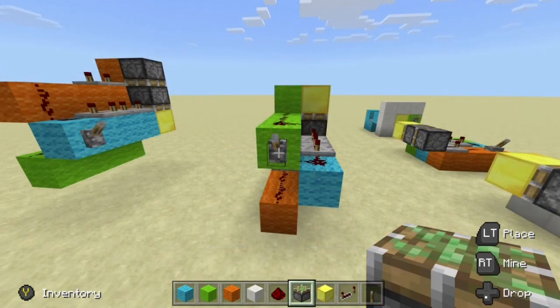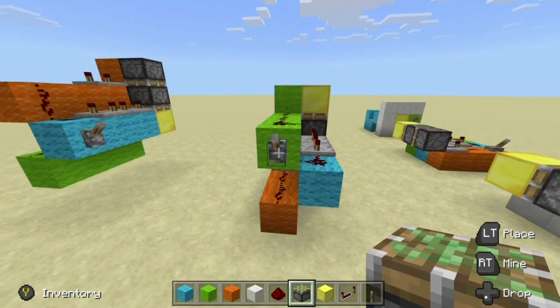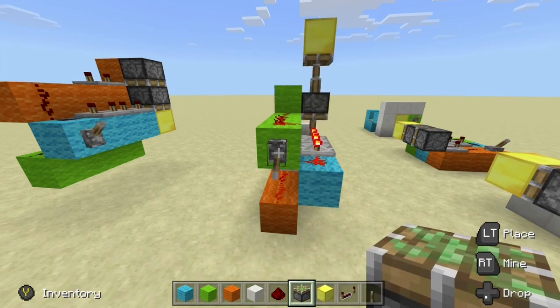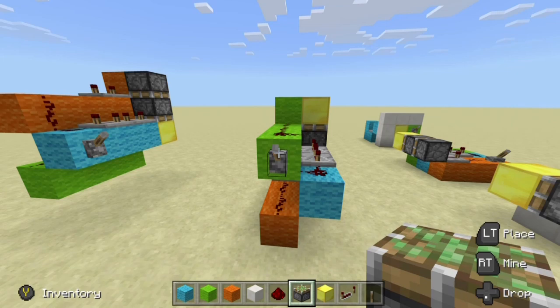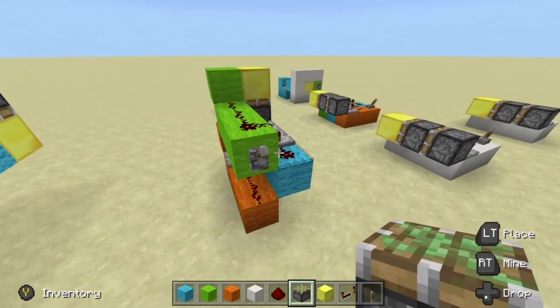Next on the list is the upwards vertical double piston extender. If we flip this lever right here, you can see it goes up — we get our extension, and then we turn it off and we get our retraction. You can see we keep things nice and tight.